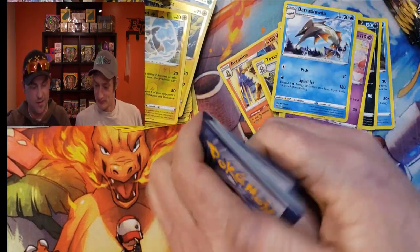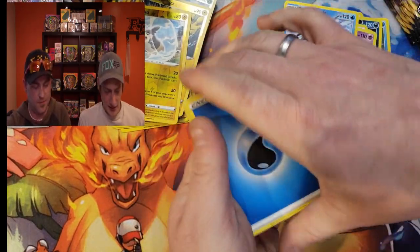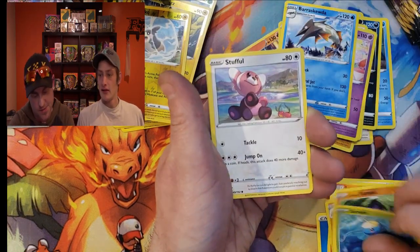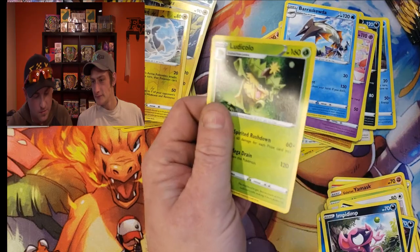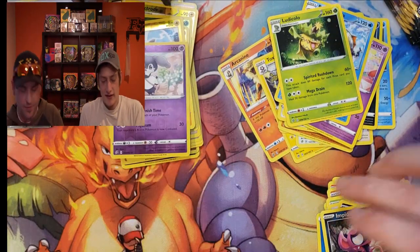Another code card for you. Four to the front. We got Training Court, Lampent, Medicham, Yamask, Surskit, Stufful, Koffing, Impidimp, Indeedee, and Ludicolo. I don't think we have that one — no, we do not. I'm okay with that.